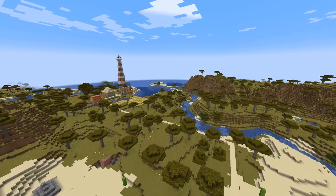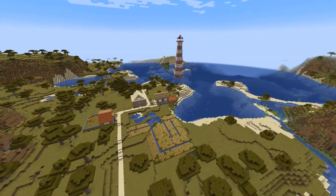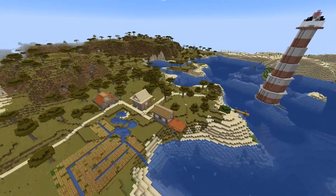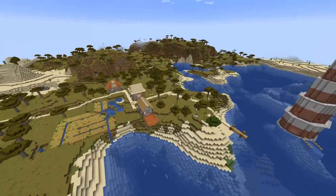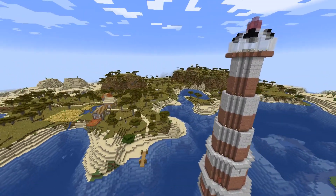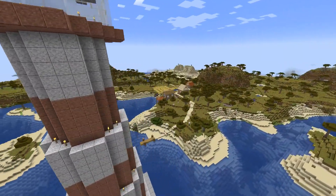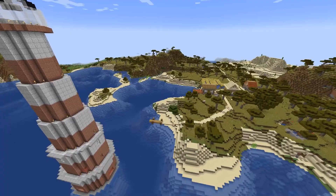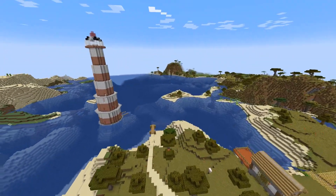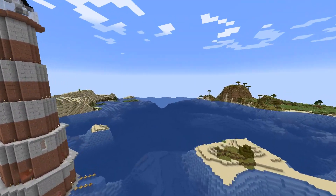Nearby, if you follow the road away from the city to the coast, we have this tiny little settlement named Horse Harbor — I think it's because I found a horse here when I got here. There are just a couple of houses, some farms, and then this lighthouse. This is actually the last point on the main continent where I have traveled; if you keep going west there's just water and I haven't explored any farther.